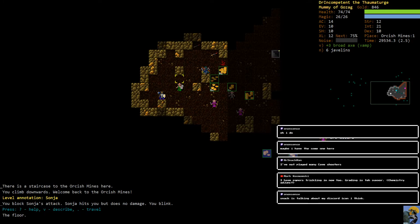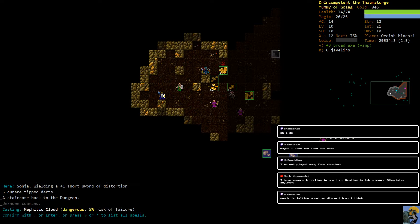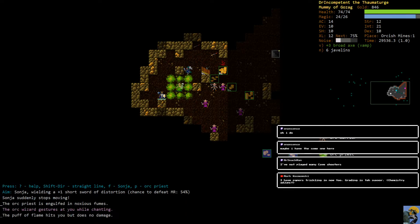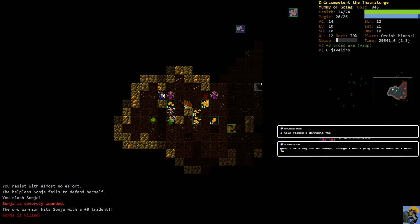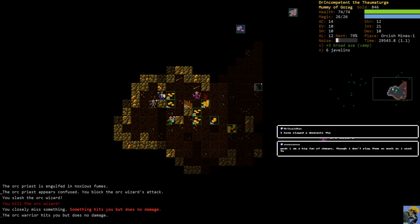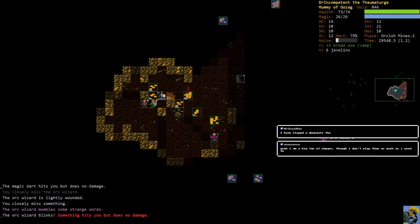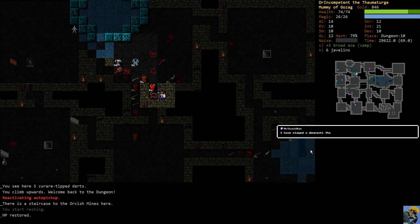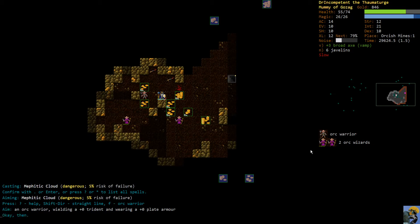Did she just blink me with her distortion weapon? Yeah she just blinked me - fine, do that Sonya. I'm going to try to paralyze her - oh we got her! We might actually be able to make some progress here in the orcish mines because Sonya is dead and we've cleared down a little bit. We still have an orcish warrior here with a glaive and some dueling orcish wizards making us slow.